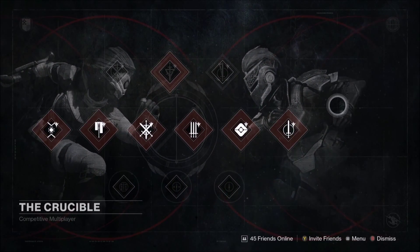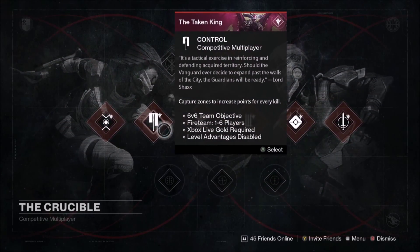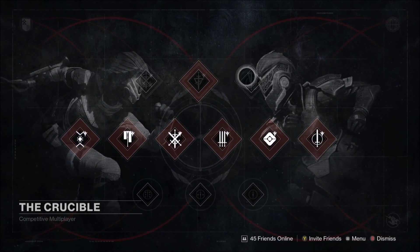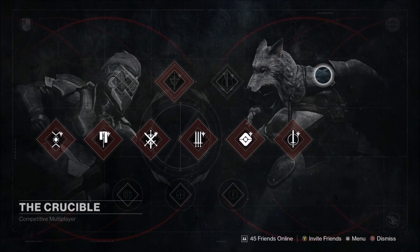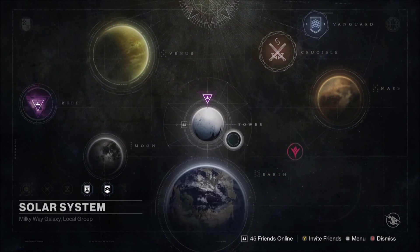The background changes to show the new Titan Iron Banner gear - looks sick. For the limited events we have Rift, Control, Clash, Skirmish, Salvage, and Rumble - I'm assuming these are going to be special Taken King events. The bottom three icons I'm curious about: a single sword, three dots with a sword, and six dots - possibly special Control, Skirmish, or Rumble events. The background also changes to show the Hunter Iron Banner cloak with a wolf's head design.